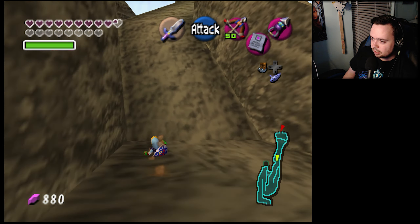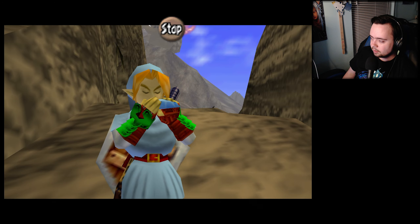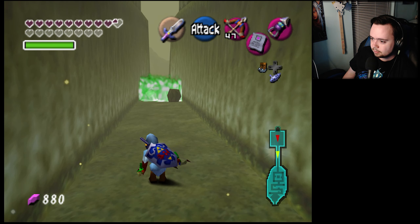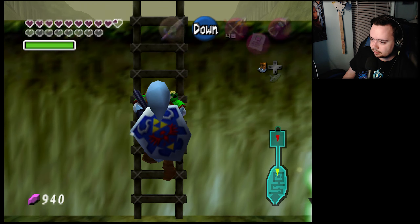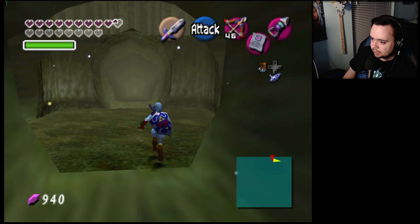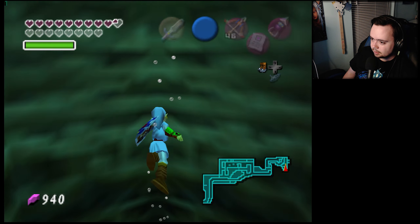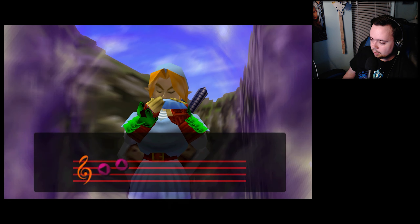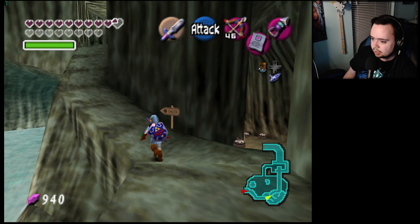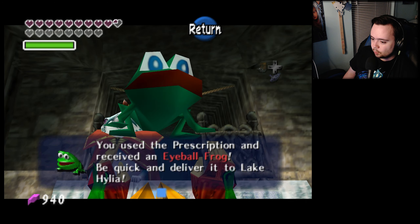Training sequence it is. King Zora — fastest way is probably going to Zora's. Why does it always gotta be this? We'll just take the shortcut from Lost Woods. I was not going to get clipped by you again — training sequence it is. This way, this way, this way — for like the fifth time. King Zora, please help me, I need you to give me something good. Eyeball Frog — be quick and deliver it to Lake Hylia.